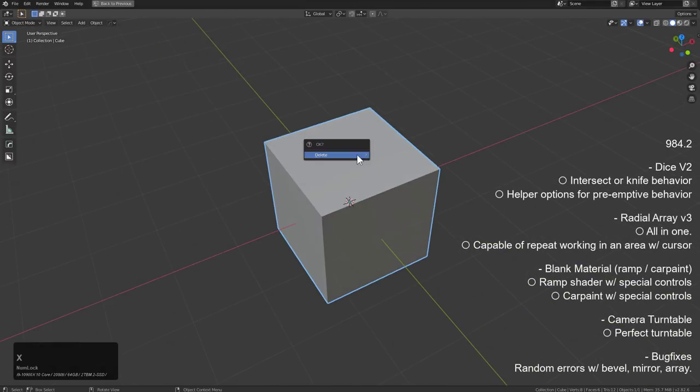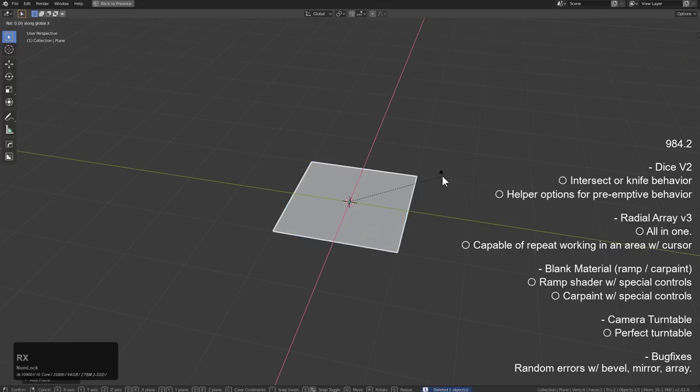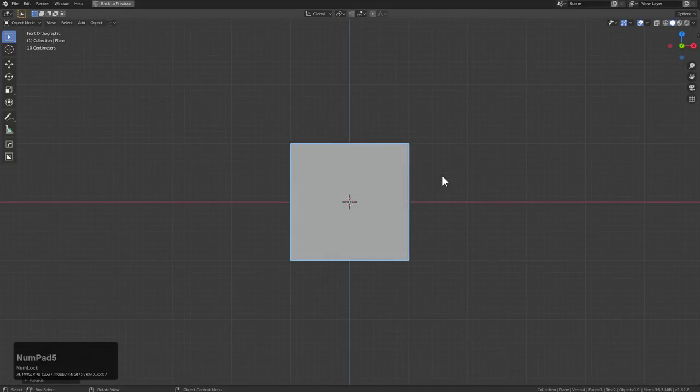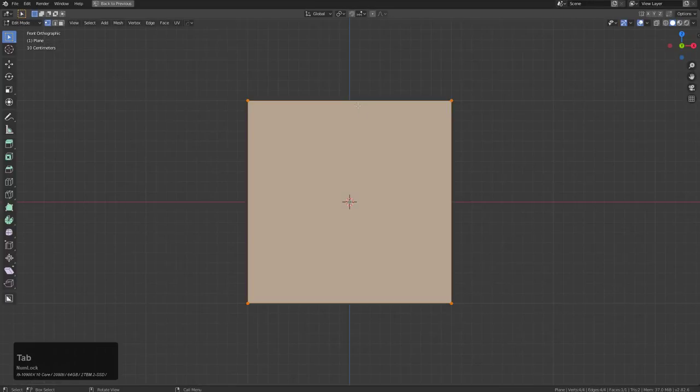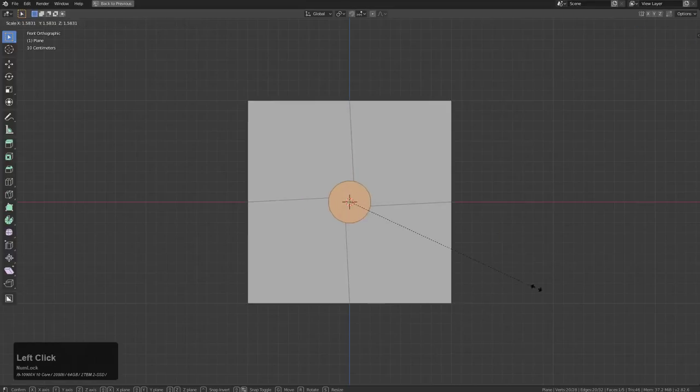Starting out, I'm just going to press X and delete this cube. We're going to Shift A to add a plane, RX90, and look at this from front view. We'll tab into edit mode, right click, and subdivide. We're going to select the dot right in the center and use the classic tool — circle.